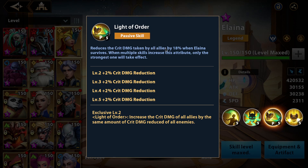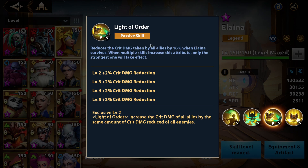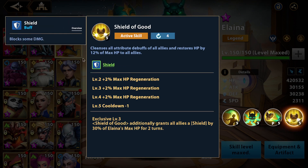Then her passive, Light of Order, reduces the crit damage taken by all allies by 18% when Elena survives multiple skill hits. When you skill her up, that becomes 26% crit damage reduction, which is pretty good.